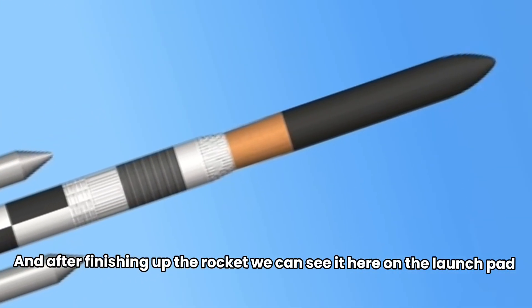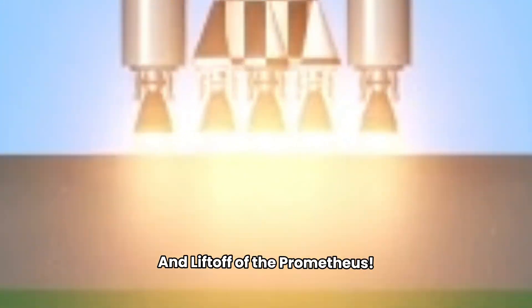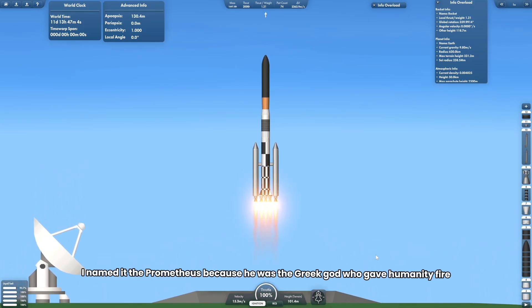After finishing up the rocket, we can see it here on the launch pad — and liftoff of the Prometheus. I named it the Prometheus because he was the Greek god who gave humanity fire.